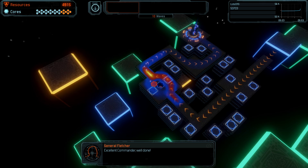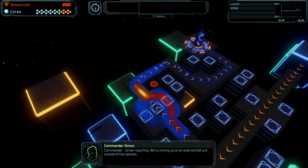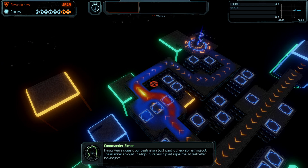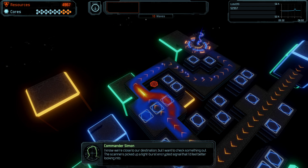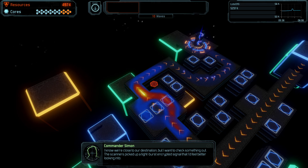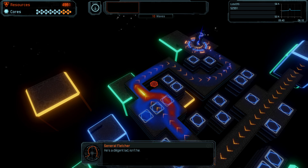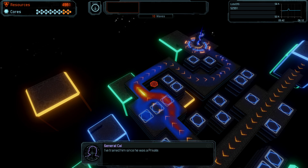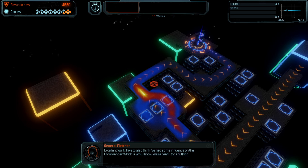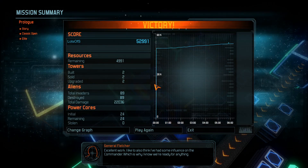Excellent, Commander. Well done. Commander, Simon reporting. We're coming to an asteroid belt just outside the colonies. I know we're close to our destination, but I want to check something out. The scanners picked up a tight-burst encrypted signal that I'd feel better looking into. He's a diligent lad, isn't he? I've trained him since he was a private. Excellent work. I like to also think I've had some influence on the Commander, which is why I know we're ready for anything.